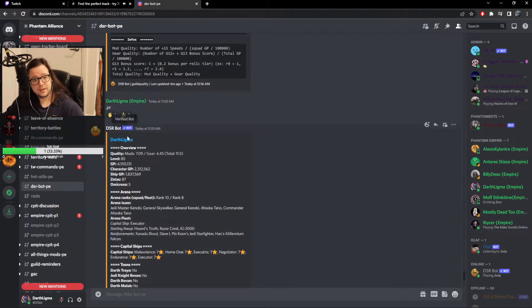So this is me, Darth Ligma. Looks like we're at 7.09, which actually changed from last stream. I finished last stream at 7.12 as a mod score, so we've actually gone down. This is because when you gear up characters it affects the mod score. I've been gearing up Dooku — he went from Relic 1 to Relic 7 — which is why my gear score has gone up to about 4.43, up 0.2, and the mod score has gone down about 0.2 to 0.3.